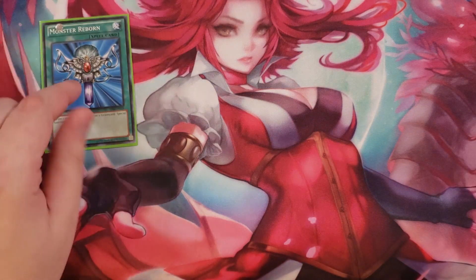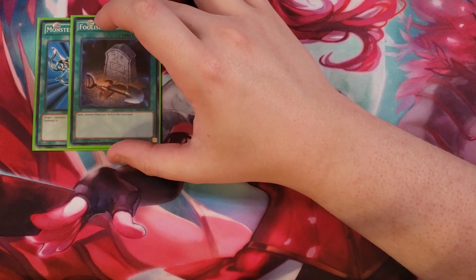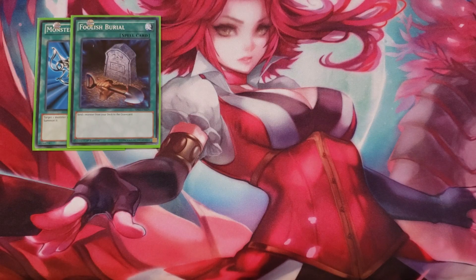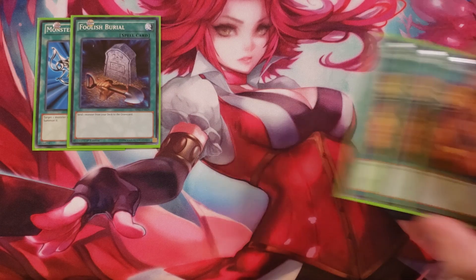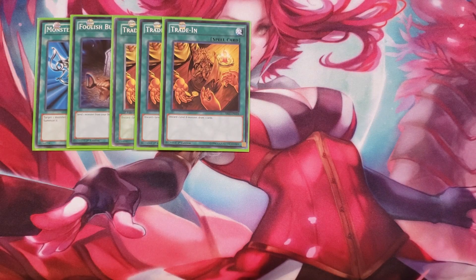For spells, we play a single copy of Monster Reborn to revive monsters as quickly as possible. A single copy of Foolish Burial sends the exact card you need to the graveyard when you need it. We also play three copies of Trade In because we play quite a few level-eight monsters in the form of our plant princesses, and they're pretty easy to get out of the graveyard if you do send them there.